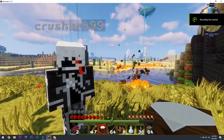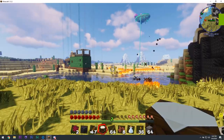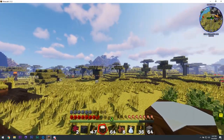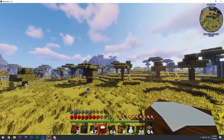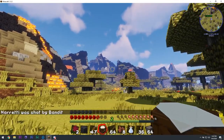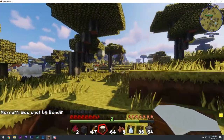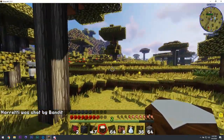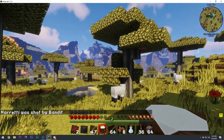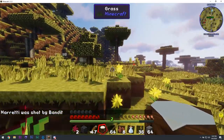Welcome back. Ignore all of that - we're gonna go build way over here in this mountain. Not the volcano - that is actually a really nice volcanic mountain range. All right, we're building a new house.